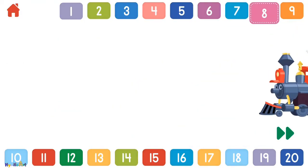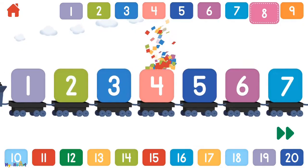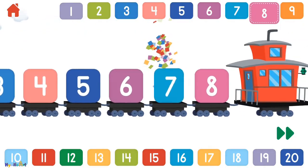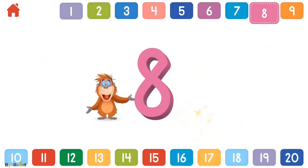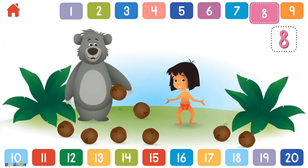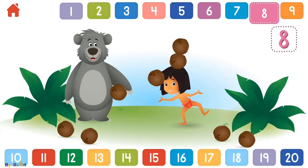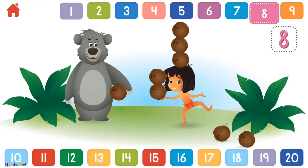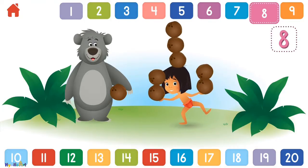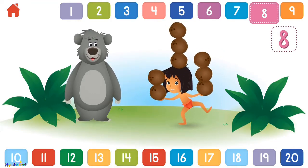Let's count to 8! 1, 2, 3, 4, 5, 6, 7, 8. Can you help Mowgli balance 8 coconuts? 1, 2, 3, 4, 5, 6, 7, 8 — you counted 8! That's great!